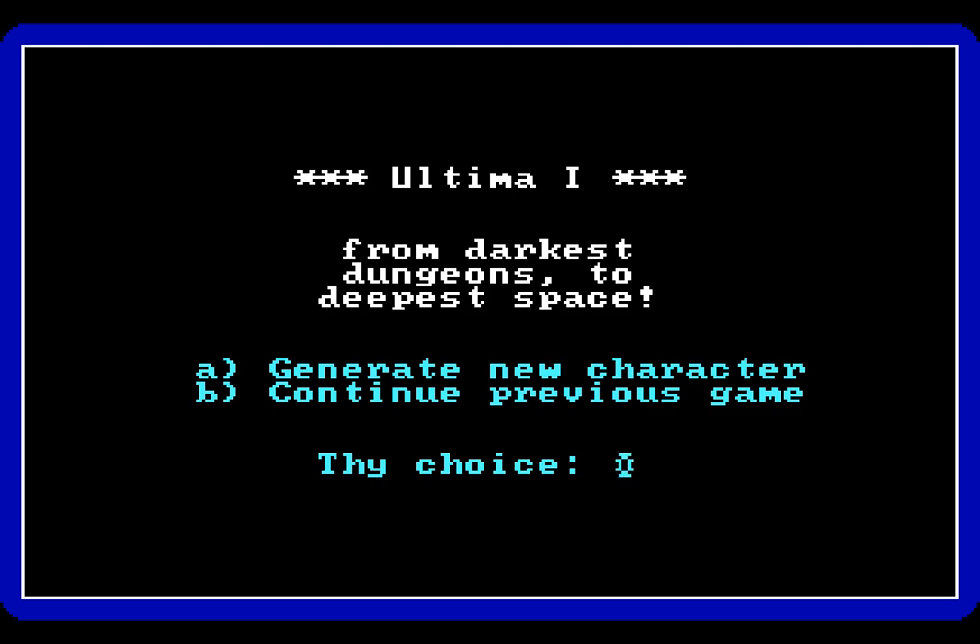Ultima 1 is a role-playing game where we take on the first threat that the Stranger, who would later become the Avatar, faces in the world of Sosaria, which would later become Britannia. For Sosaria is being plagued by an evil sorcerer known as Mondain, a man who seemingly is immortal and has a large horde of monsters at his disposal that are destroying the kingdoms and ruining the lands. It is only by the Stranger's appearance — a mysterious person that seems to hail from an unknown place — that Sosaria has any hope of survival.